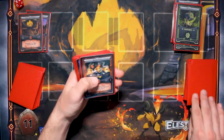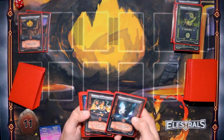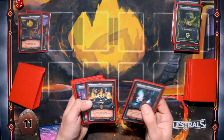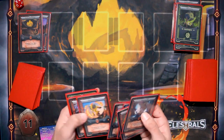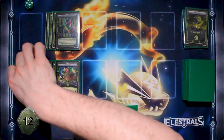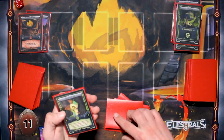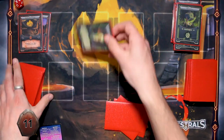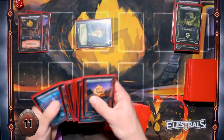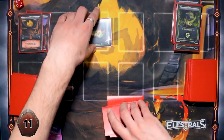I draw a card. I'm just going to cast Spy Nymph in defense mode. All my Teratlas are in the underworld.